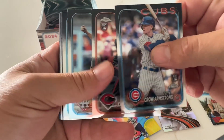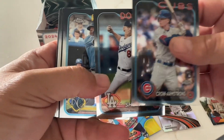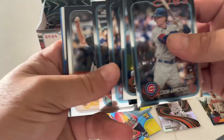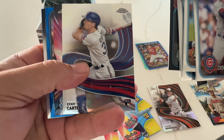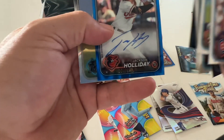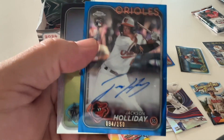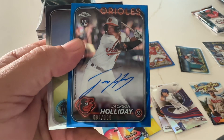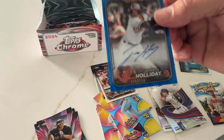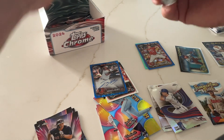Four right, starting with Pete Alonso. Ellie — of course, nice. Usually Ellie and Yamamoto kind of go together, at least they did for Topps — I mean, the Bowman. And then Carter with the strokes. Jackson Holiday blue, out of 150 — very nice, very nice. That was the best hit so far.